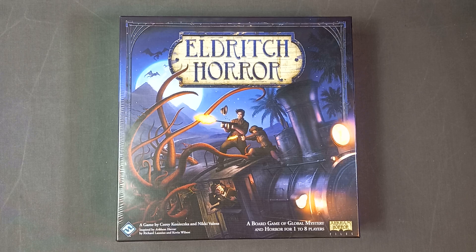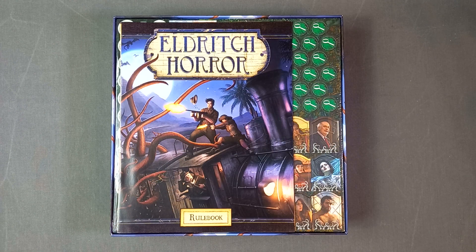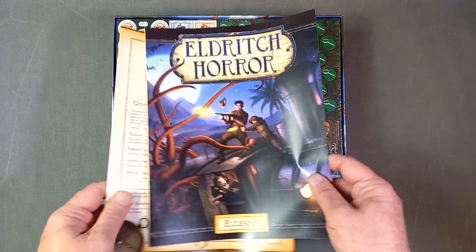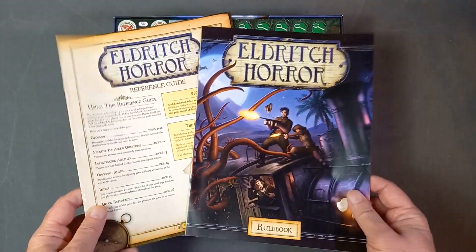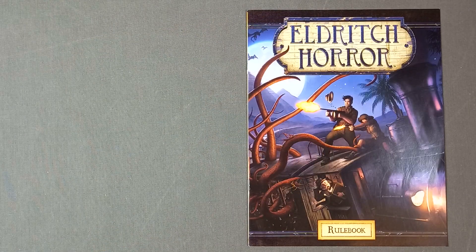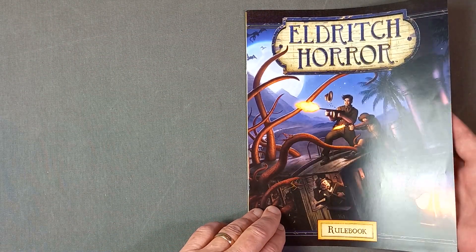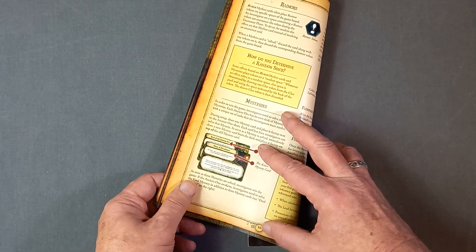Let's get that shrink wrap off. The shrink wrap is off, so let's open the box. First thing we see is a rule book and a reference guide. Let's have a look at those. Here's the rule book — full colour, glossy paper, and it comes in at 16 pages.